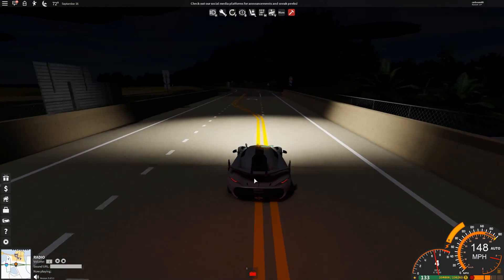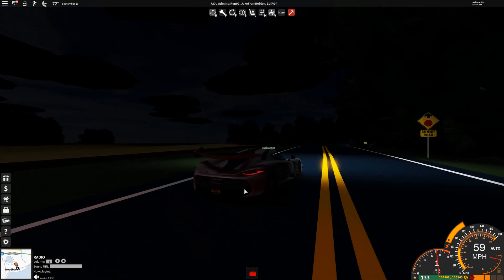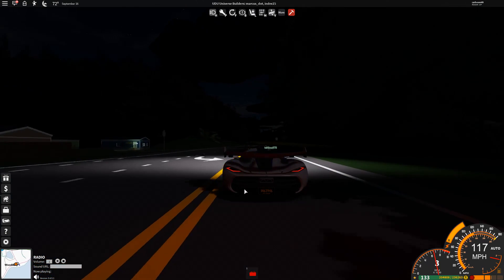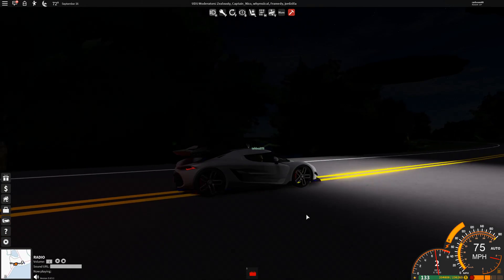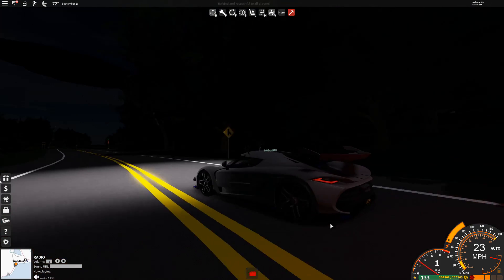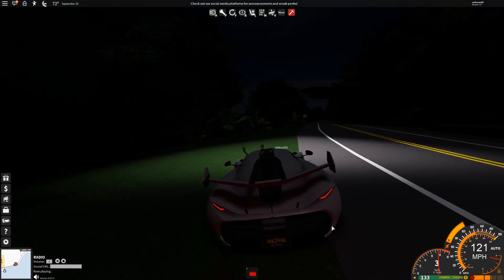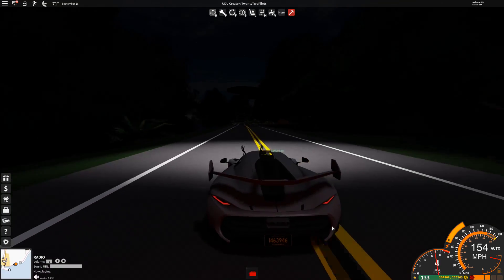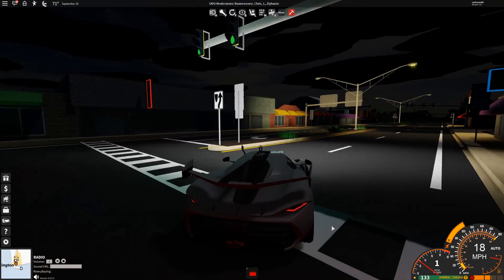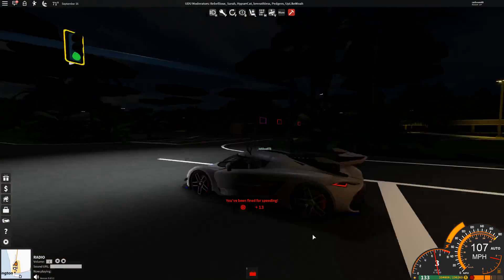I noticed that when braking, the spoiler actually moves — just like in real life it creates wind resistance to help slow the car down. Obviously there's no real wind resistance in Roblox or Ultimate Driving, so it's purely for aesthetics, but it adds a bit of realism. There's also a V button you can press to toggle the spoiler movement on and off, which is a really nice feature if you don't want it moving all the time.